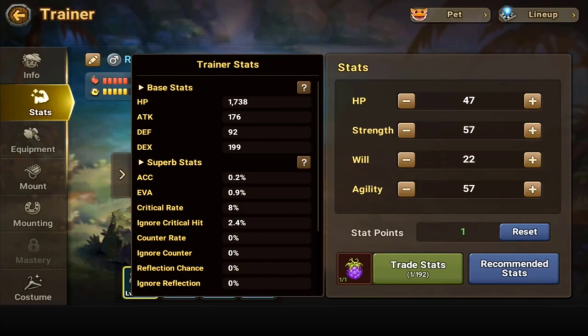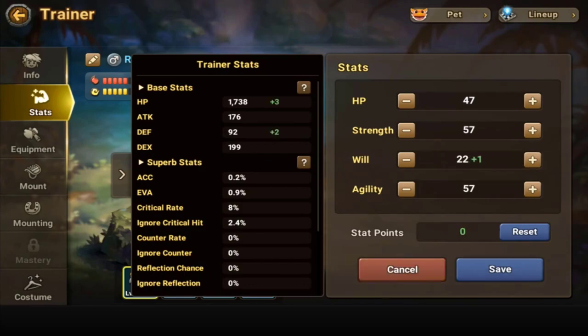Okay, this is actually perfect. So will is going to up our HP and defense — HP by 15. Strength is going to be HP and attack. This is actually really good; I didn't think about doing this before. So that's plus five, three and two, three and two, three and two.